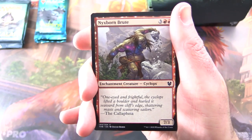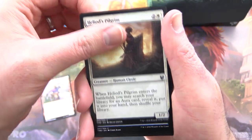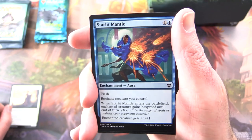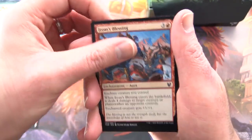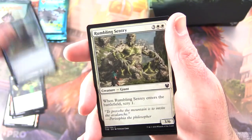Let's get some focus. We have a Nyxspawn Brute, Heliod's Pilgrim. Leave a note in the comments on which one you think will be the winner today. Starlit Mantle, Nyxspawn Marauder, Relentless Pursuit, Irius's Blessing, Farika's Libation, Witness of Tomorrow's.